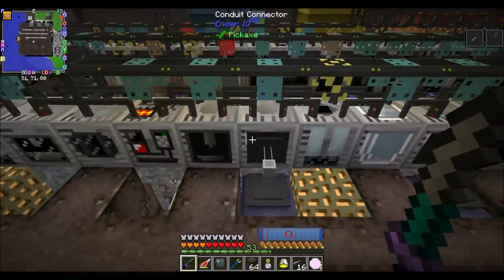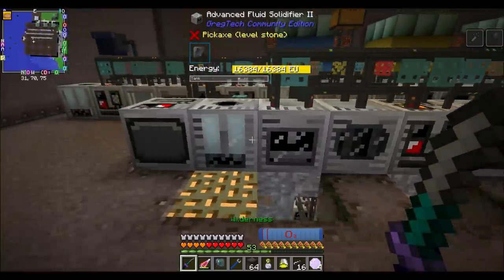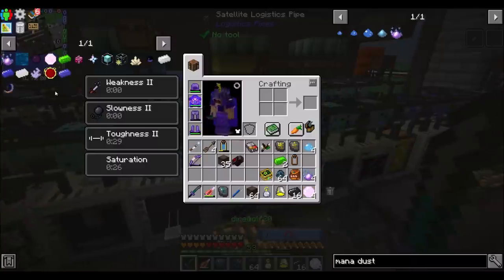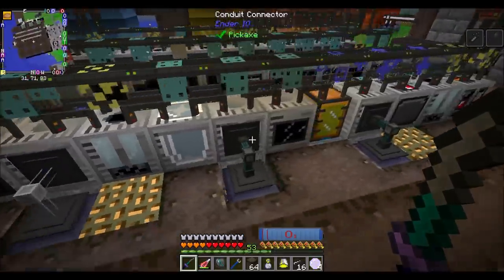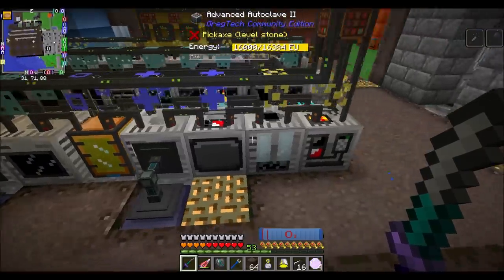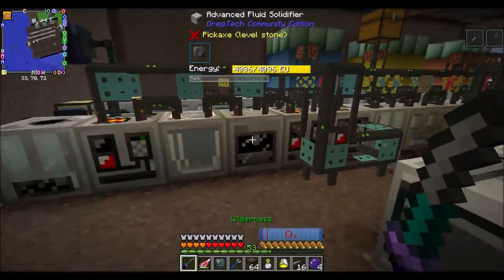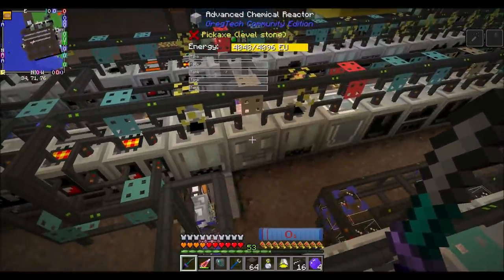Chemical reactor. Yeah, but you drain liquids. Do you have a chemical reactor that doesn't do that? Maybe? I don't know. What tier does it need to be? Just MV. I could probably... that's a chemical reactor. He also drains liquids. Wow, all my chemical reactors on the HV line drain liquids into a trash can, don't they? Tsk tsk, DieWolf. Tsk tsk, indeed.